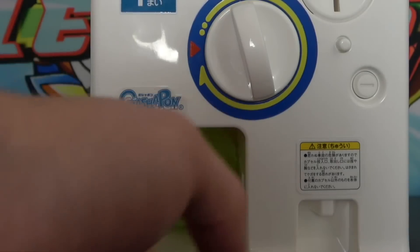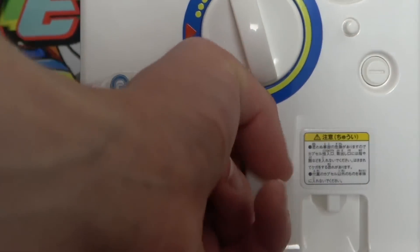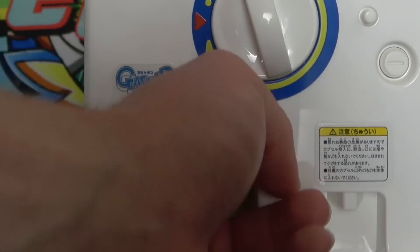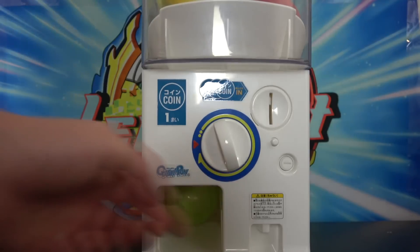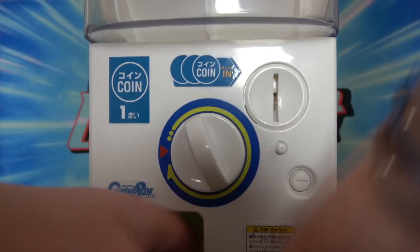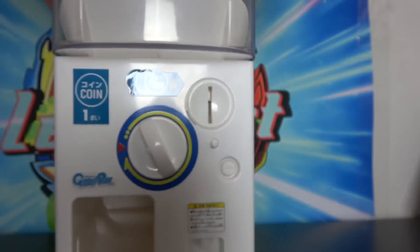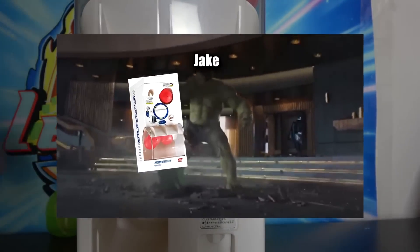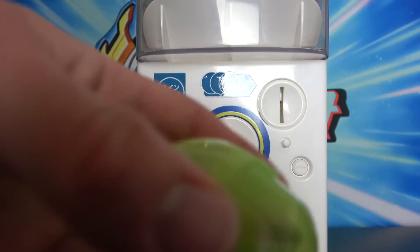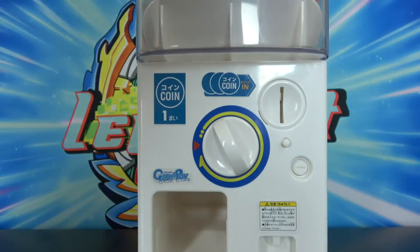Jake's next one is a green defense type — kind of hard to get out of the capsule. Eventually gets it open without breaking it. All right, what did we get? We both have Cho-Z bays, so you can feel better about your time.